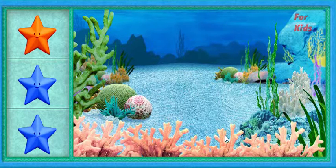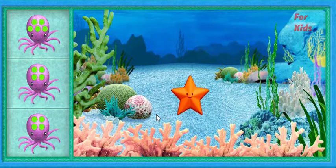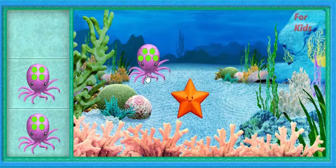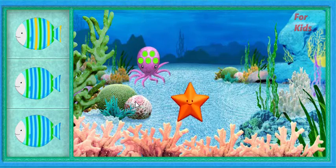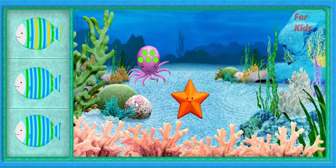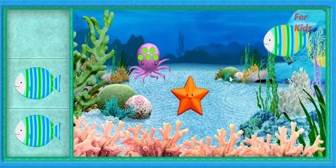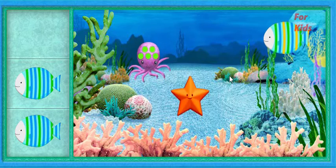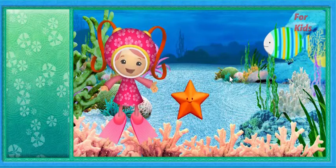Help me find the sea creatures that go in this tank! Find the sea creature that's different from the others! When you see it, click on it to pick it up! Great job! You found the orange starfish! Now find the next sea creature that is different from the others! You found the octopus with five green dots! Help me add one more sea creature to this tank! You found the striped fish with the pattern green, blue, yellow, green, blue, yellow! Check it out, Umi friend, we found so many colorful sea creatures!